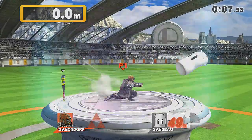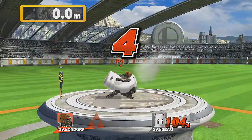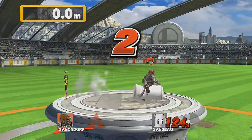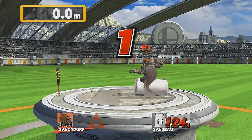Start off with two side smashes and then kick the sandbag four times and then finish him off with a smash and he'll land out right in front of your face and then reverse falcon kick, reverse warlock punch.